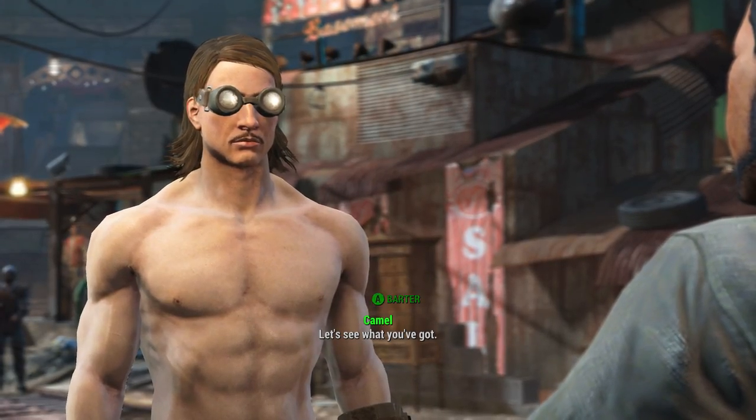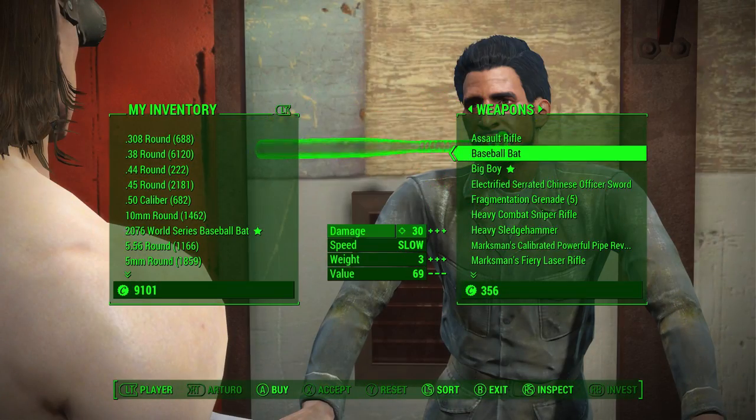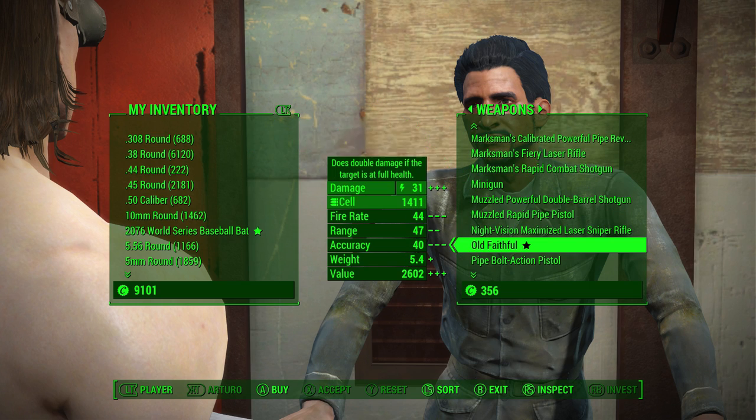Once here we need to barter with the merchant, go across to weapons and scroll all the way down — and there we have Old Faithful. The price of this weapon will be affected by your character's charisma level and any perk, magazine or bobblehead effects.